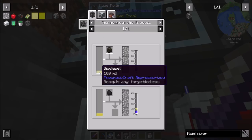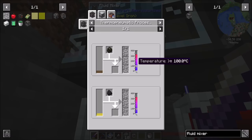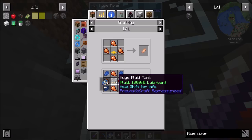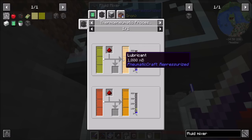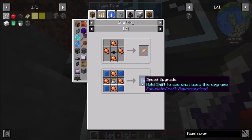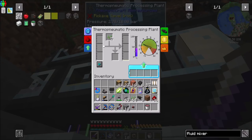And then we can use biodiesel. We only need 100 millibuckets of biodiesel to make a full bucket of plastic in a thermopneumatic dude. Now that needs a temperature above 100 degrees C, so we're going to need a much higher vortex doohickey to make that happen. So let's come back next episode to get the plastic cooking. But for now, at least, we have this glycerol, which, by the way, is what you use to make speed upgrades. So hooray. We're also going to need lubricant, which comes from — we can buy it from Amadron. We can use biodiesel with redstone. One bucket of biodiesel equals one bucket of lubricant, so that's going to be a little expensive. We could also just do it with diesel if we find some oil. So that's probably your best bet. But hey, speed upgrades are definitely possible.